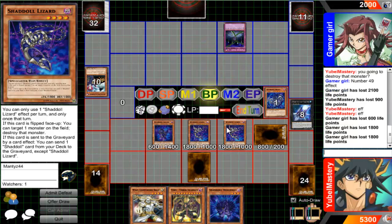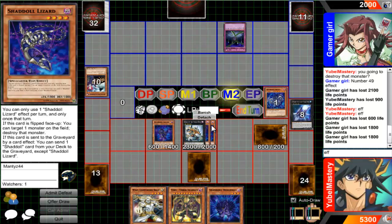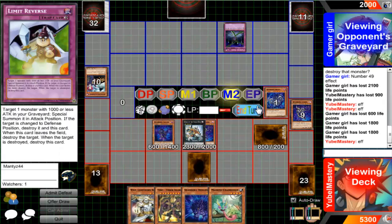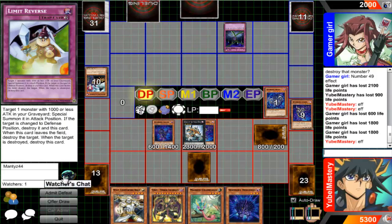Yeah, I knew that wouldn't be enough for game — 2,000 life points left. Go ahead and overlay these two into King, get this effect, detach, and go ahead and get me another Gemass Chameleon. Being up on resources smells like magic. The revenge on gamer girl.